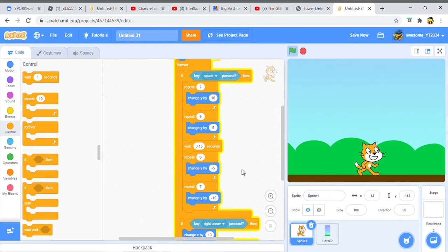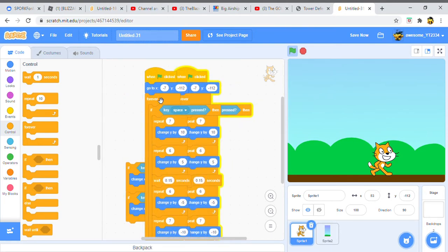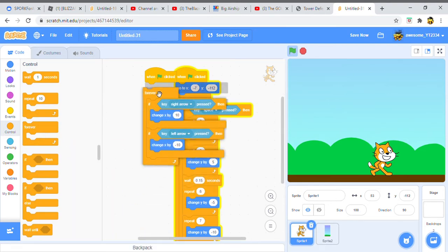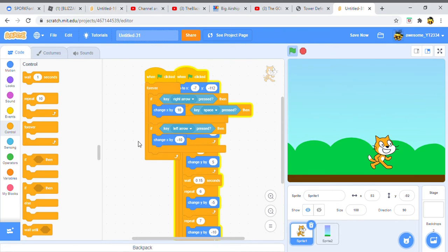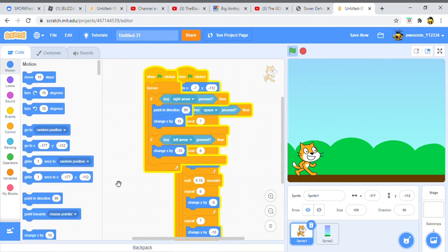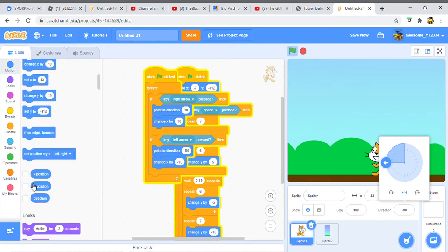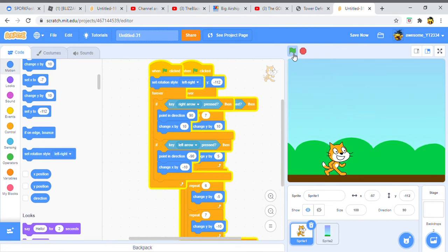Because you can only jump and then have to wait, we're going to make an entirely new script that handles those two so you can do both at the exact same time. Scratchy will point in different directions so it looks like he's moving, but we have a problem — he's upside down. So we want to make sure we set the rotation style to left-right only, so now he can only go left or right and can't face any other way.